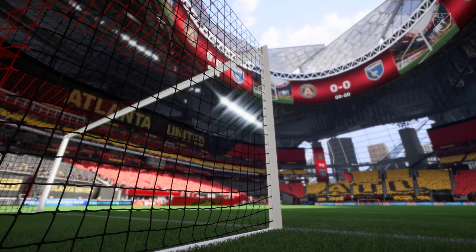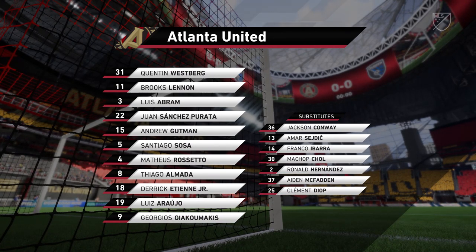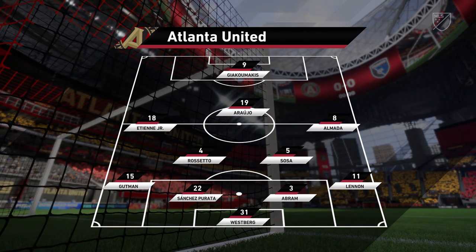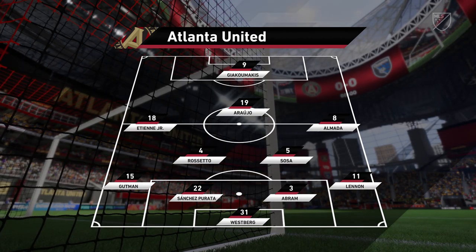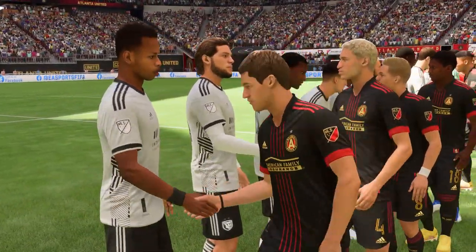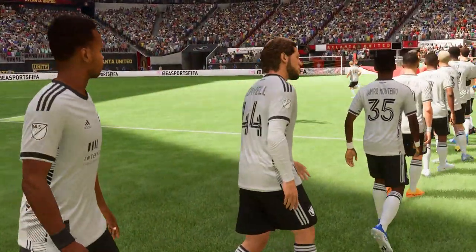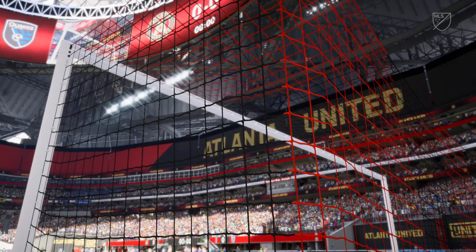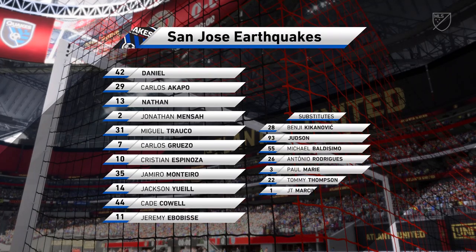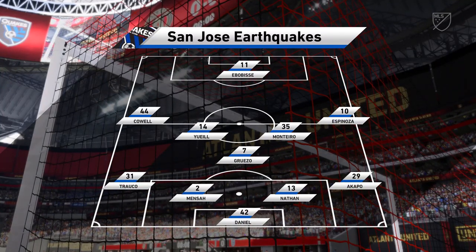Here's the Atlanta United starting eleven. They're starting with an attacking 4-5-1 formation with three players in advance of two holding midfielders, but it's important that the wide players come in field to join the center forward at the right time. As for the visitors, it's regarded as a negative shape, but if they control the middle of the park and play some expansive football, the wide players can come in field and the fullbacks can push on.